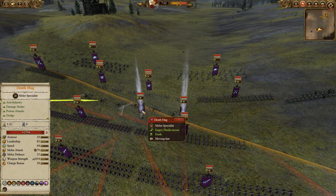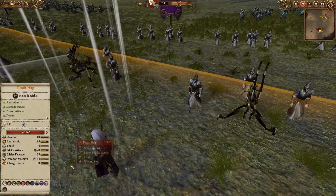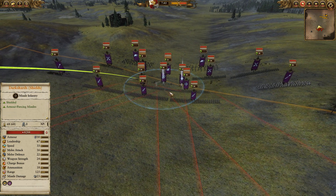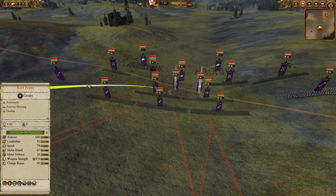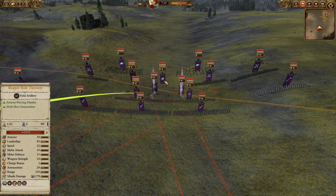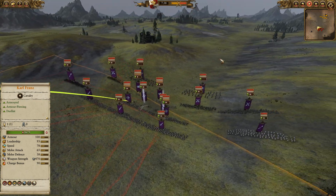We've also got a Death Hag on foot with all of her abilities, plus the Chill Blade for an additional minus five melee attack. It's a very wide army — front line of Bleak Swords, a couple of Dark Shards with shields, Dread Spears out to the flanks, three units of Corsairs, two Reaper Bolt Throwers, and two Cold One Knights.